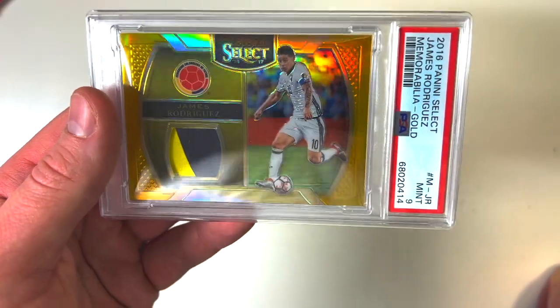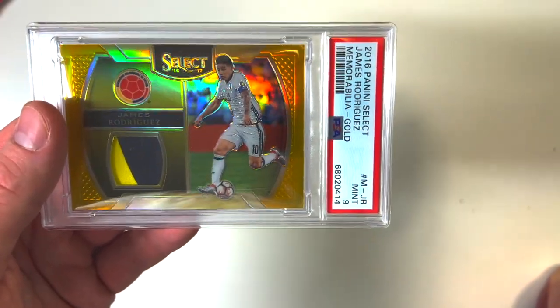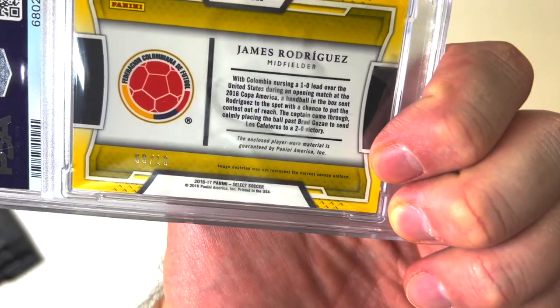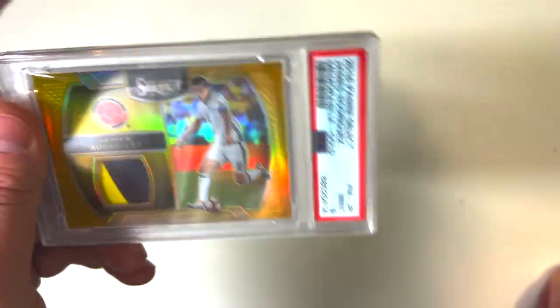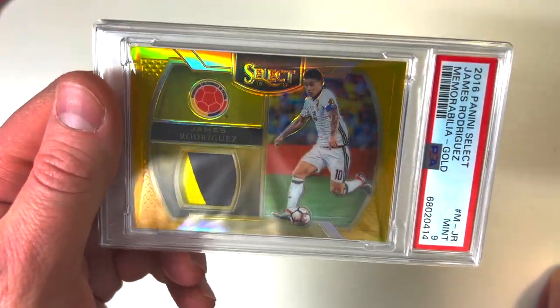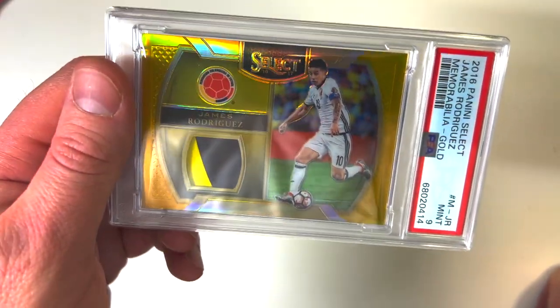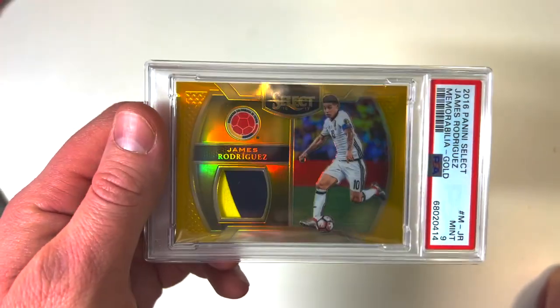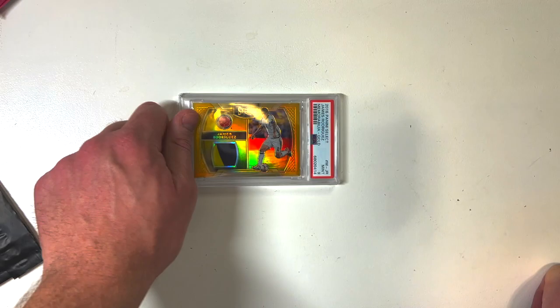Look at how sexy that is — James Rodriguez, nine mint from Select 2016. Eight of ten, holy shit. Player-worn material as well. James Rodriguez — the Colombian kid — with the captain's armband. Eight of ten, I love it. Two colors.